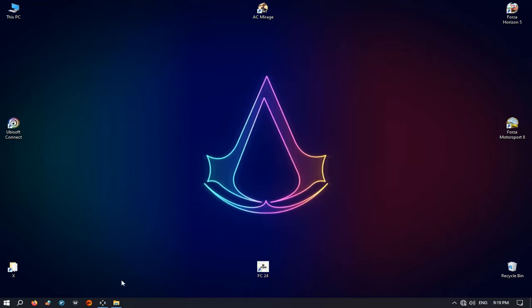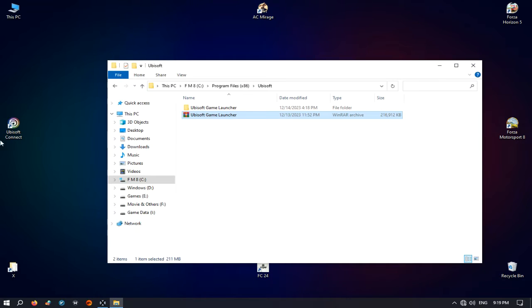What next? Right-click on Ubisoft Connect and open file location, then go back one step to the Ubisoft Game Launcher folder.